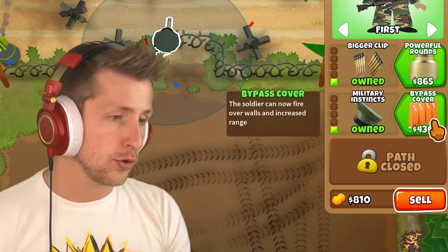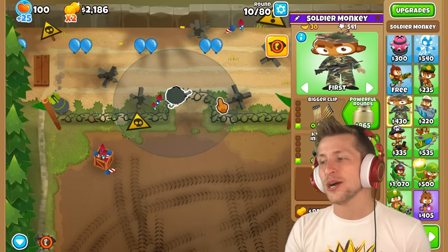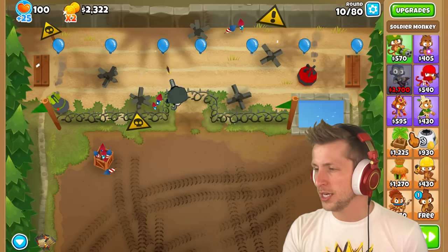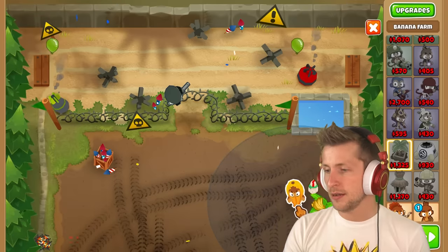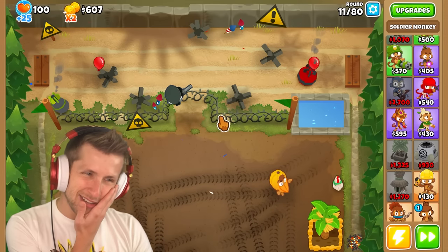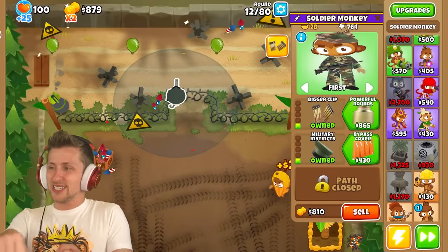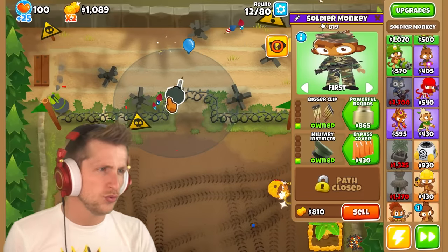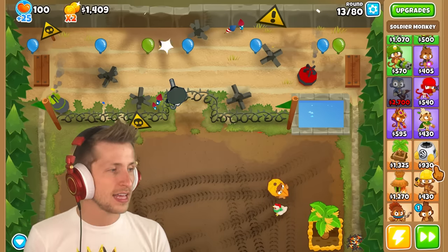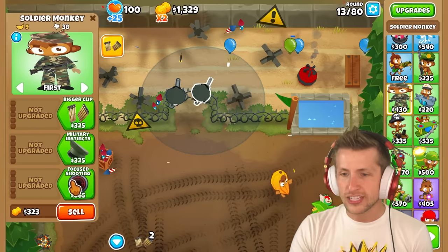Bullets are much larger and pop lots of balloons — that's not great for the beginning since you want to attack faster. I'll go ahead and get bigger clip and then military instincts. I think this is going to be good late game because we'll want quintuple damage against MOABs and ceramics, but right now it won't do that much. Now we can buy bypass cover — the soldier can now fire over walls with increased range, which is really nice. I'm probably going to go the top path where he gets a chain gun.